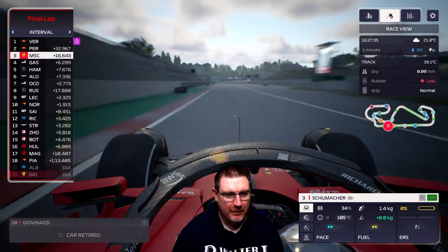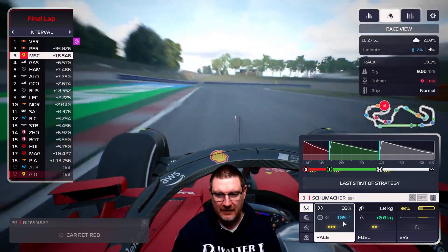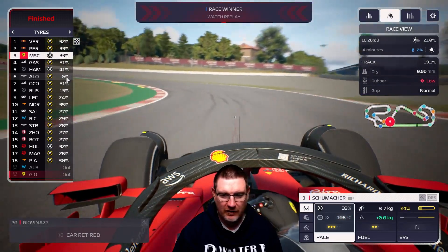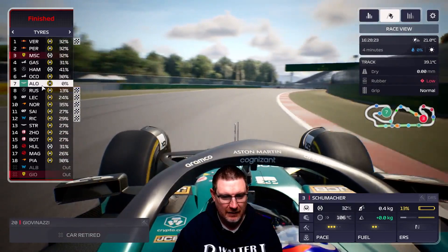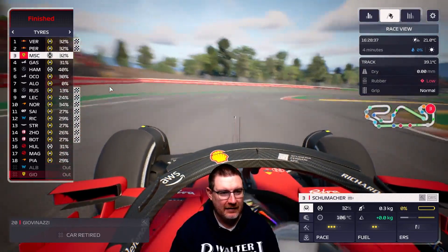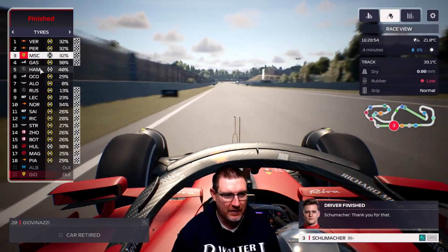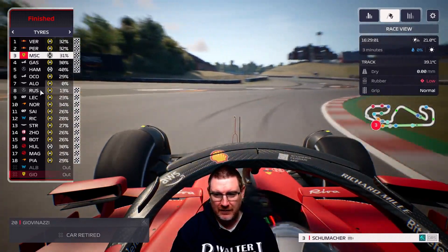We are on our final lap with a six-second gap back to Gasly. The tyres are a little cold but they're going to get us there. The medium tyre — Verstappen wins. Alonso has had something go wrong — he's going really slowly on the map, looks like a blowout or something, so he's not going to score many points. Although this has been a great race for Mick, championship-wise, as he does come across and get the podium — go on Mickey boy! We're not going to gain much in the constructors though, because Alpine and Mercedes have got two cars into the points. But there we go — on the podium with Mick.